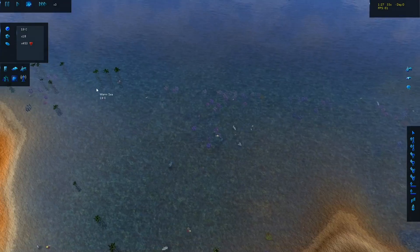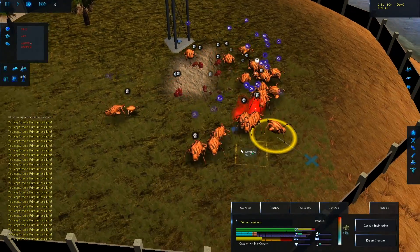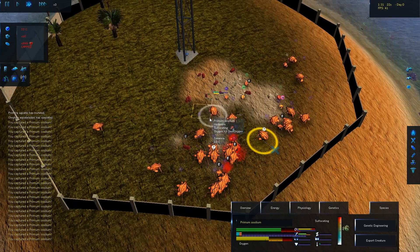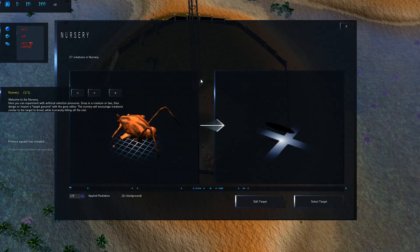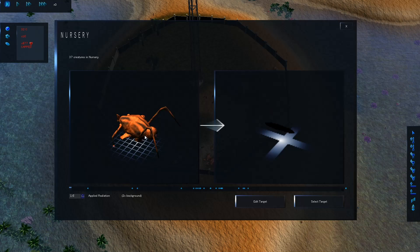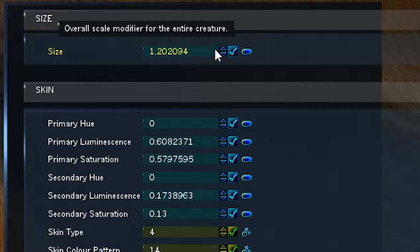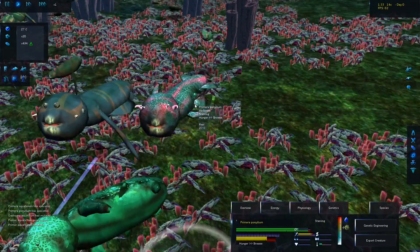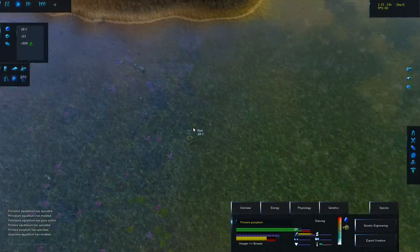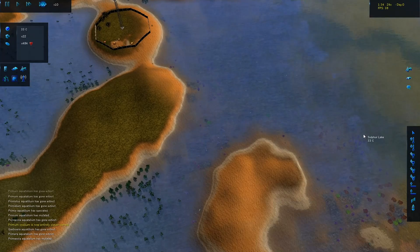They're just chilling up there. One of the things I want to do is place these guys on land and make sure they evolve to adapt to hotter temperatures. Let me pause this and go to the nursery. Look at this - this is basically what I wanted to create. There's basically no difference between what we have and our initial target. The only thing I want to change is the size - I want this guy to be bigger, like a size 10. We do have some mutations so these guys are having a tough time, but they are adapting to the sulfur lake.